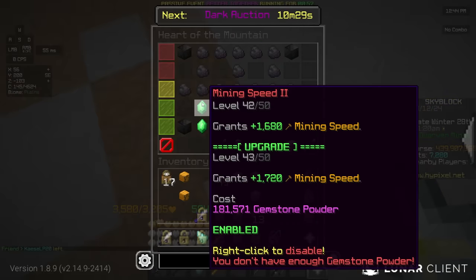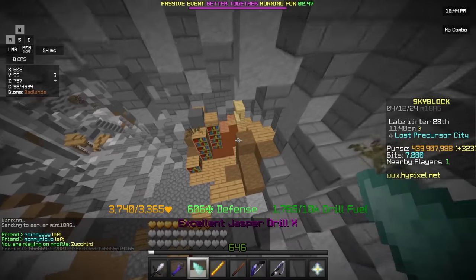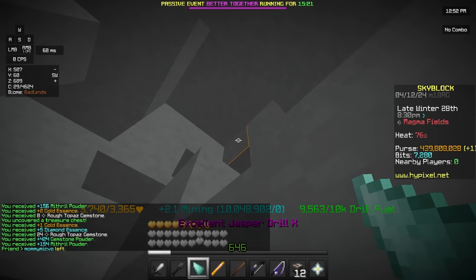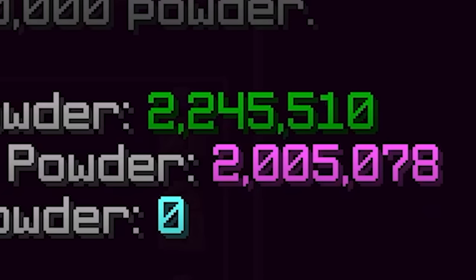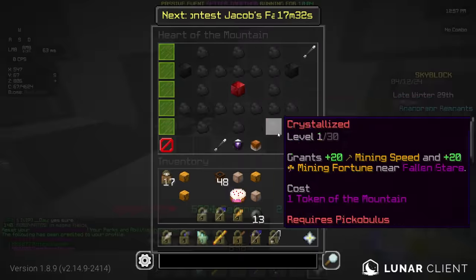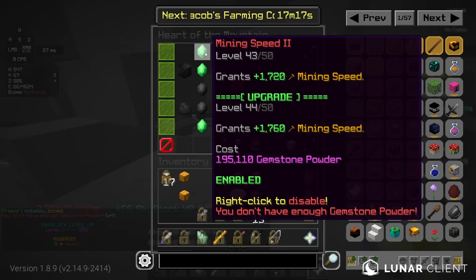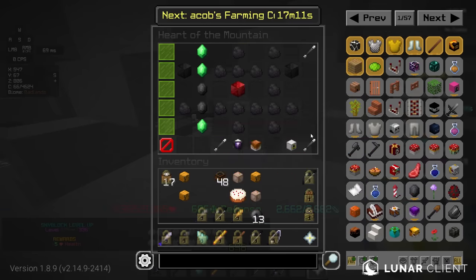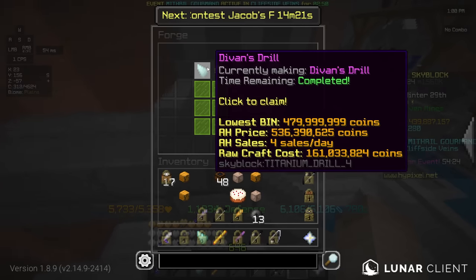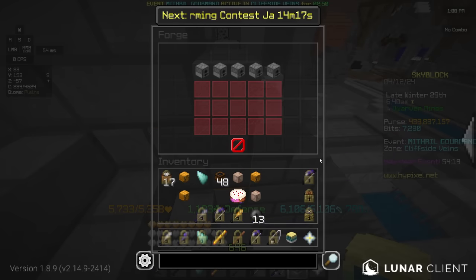Alright, I think we should be chilling. Actually, it's kind of annoying me — I'm like 25k powder away from being able to upgrade this again. Hold on one sec. Alrighty, there we go. Actually two mil gemstone powder now, which means I can get that next upgrade. Mining speed to level 43, and then obviously I can just max this one out. And now it's finally time — blue cheese, Devon's Drill. Bro, look at this thing. This thing is absolutely beautiful.